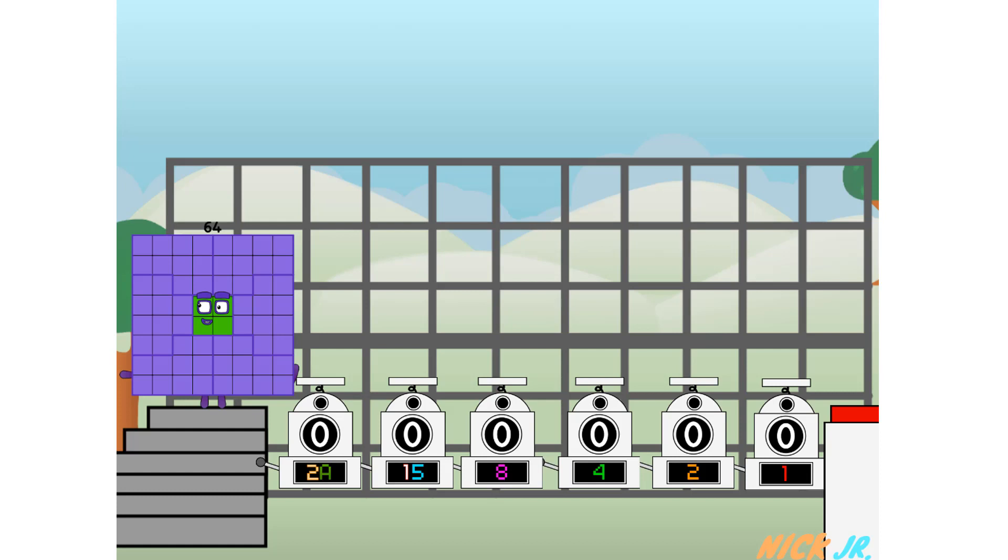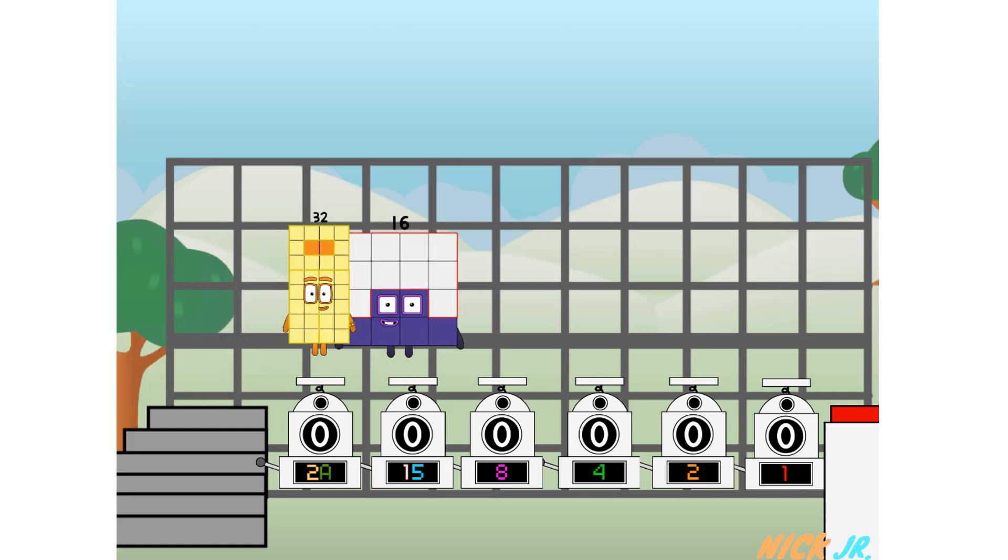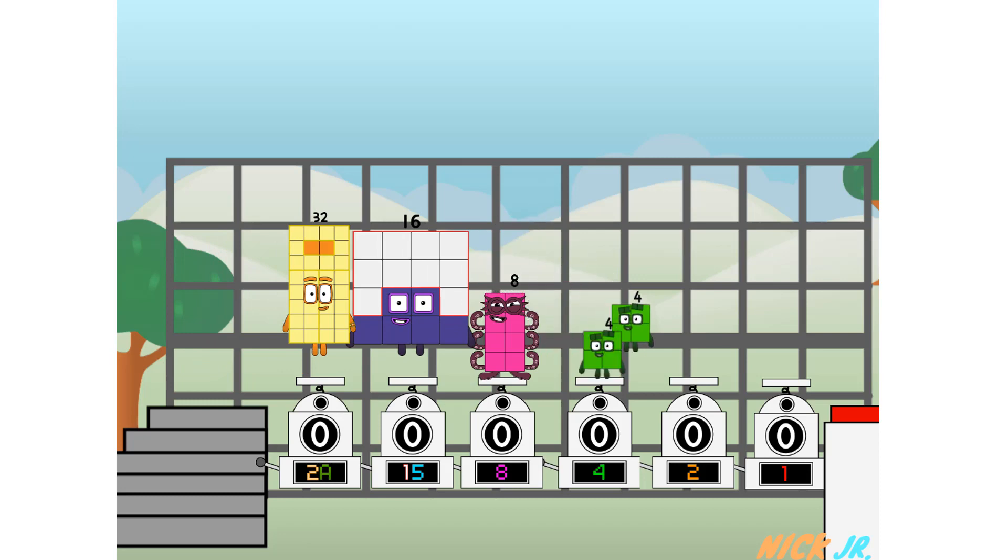Binary boosters — using the power of doubles to send any number flying. First I split in two: 32, and 16, and 8, and 4, and 2, and 1. And one more to press the big red button. Then you choose who's going up: one of me, and none of me, and one of me, and one of me, and one of me, and none of me, and one of me, and one of me. And fire.